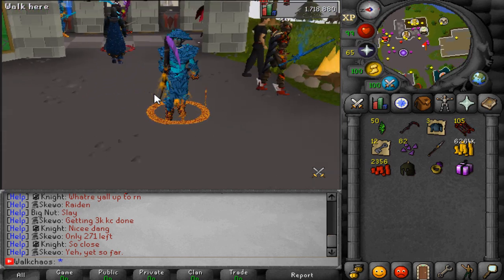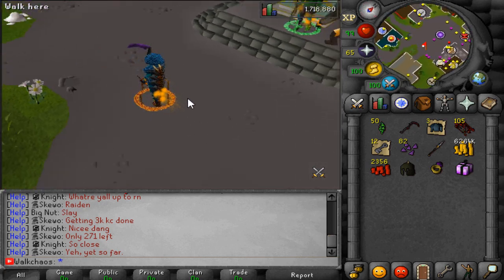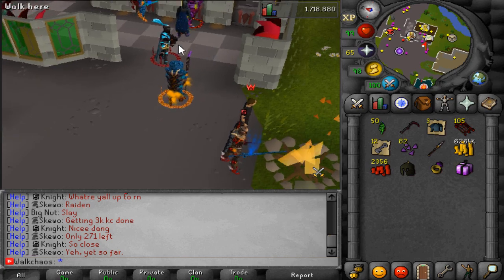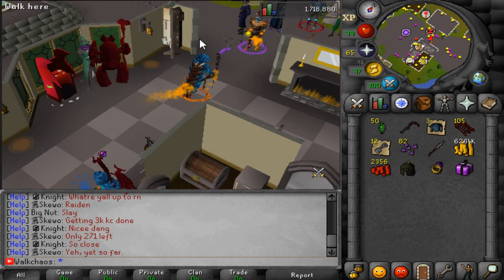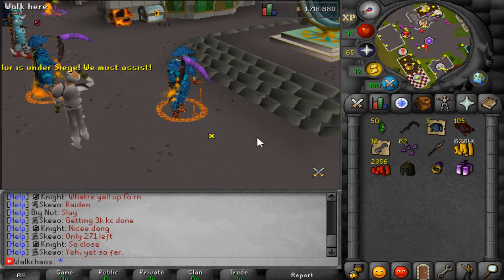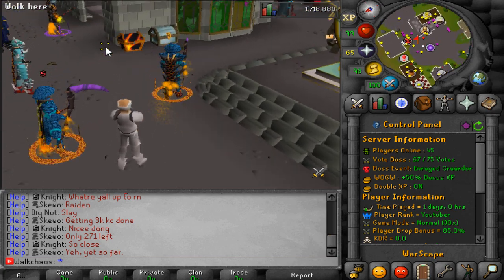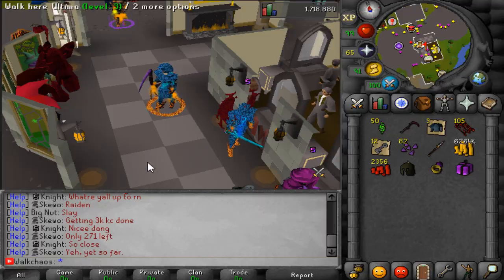Hello and welcome back with another RSPS video. Today we are back on Warscape RSPS showcasing a bunch of new content they've released, including some new bosses. This server is a semi-custom RSPS that has a lot of custom items, unique features and effects on items. The player count is currently at 45 — not even close to peak times; the server peaks around 65 to 70 people. Links are in the description if you'd like to try it.